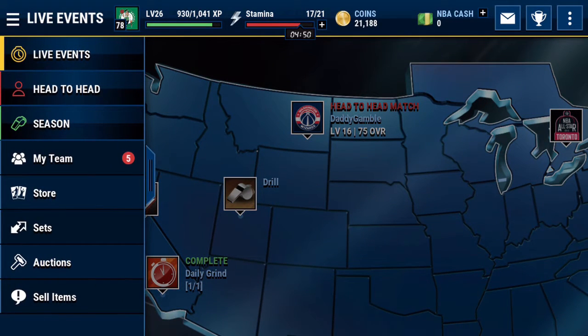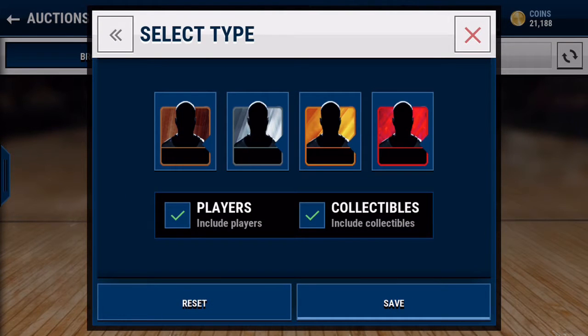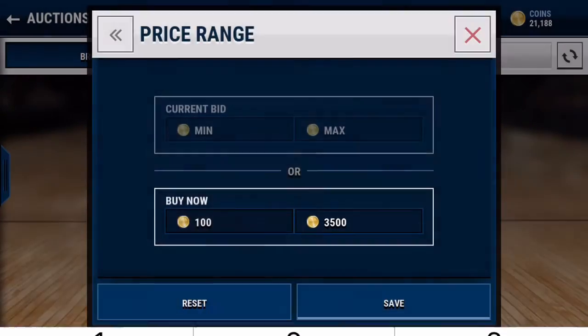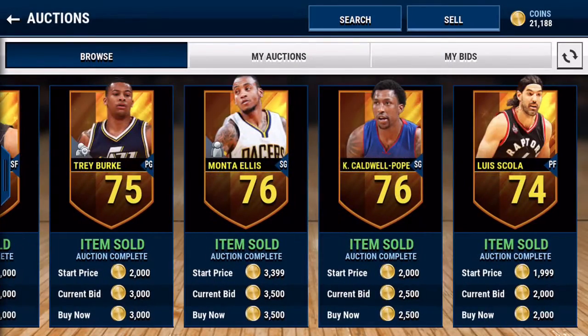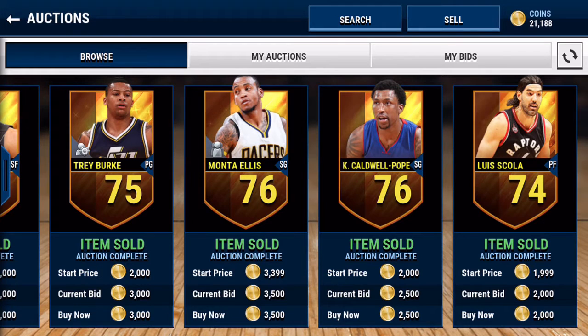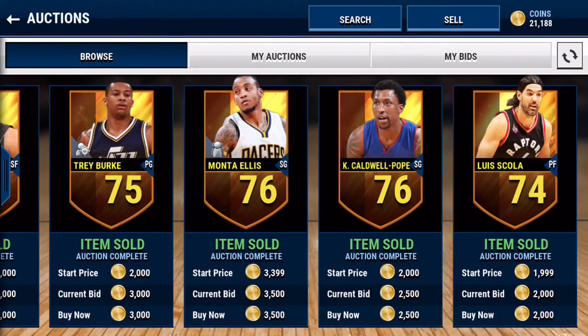Another great way to make coins is just the auction market — and you probably have your own filters already. One I use is just gold players for $3,500, which is really straightforward. There's usually 15, maybe 20 up; looks like there's about 10 up right now. A gold player should really go for about $5k, so if you just get the worst gold player in the world he'll still go for $5k. If you bought him for $3,500 that's a $1,500 profit. You can usually get two or three in one round if you're fast, because there's not too many people using this filter.